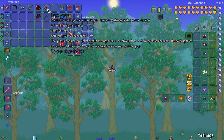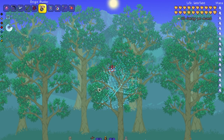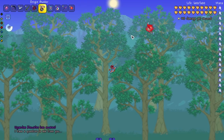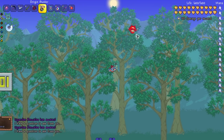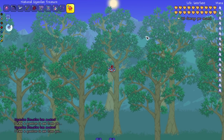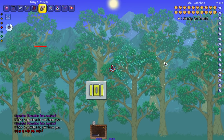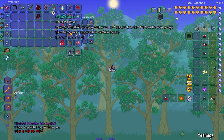Next up we got the Origin Buster — just a really strong yo-yo with a very cool attack. Let's see it in action against Uganda Knuckles — it killed it before it even spawned in! Look at that, that's how you know that's some power. We're going to wait for it to actually spawn in — oh my god, that is very impressive from the Origin Buster.